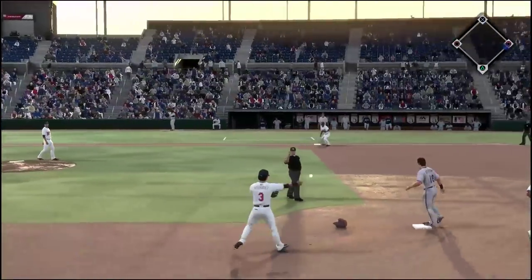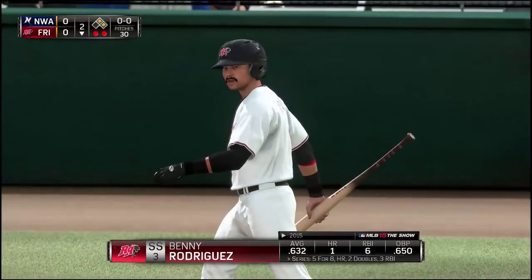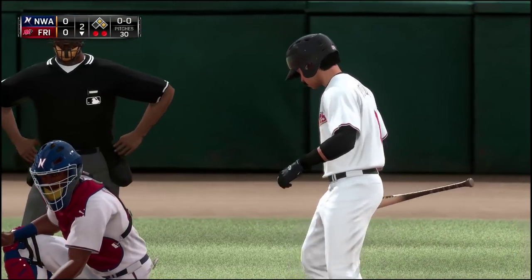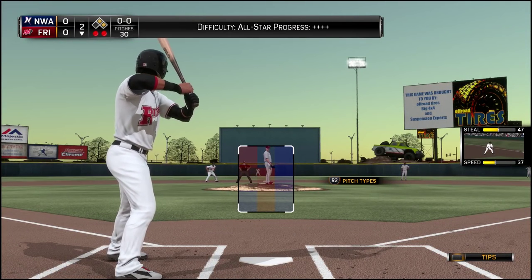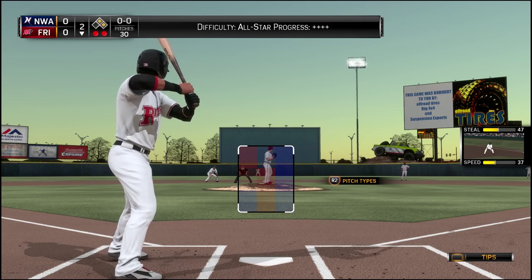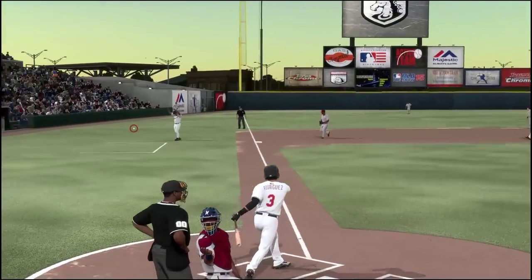I'm gonna step on the bag, and for some reason I throw it over to third instead of over to first. Oh gosh, at least we got the lead runner, but that was just such an embarrassing play in the field. I have no idea — I just totally pressed the wrong button. Sometimes when I'm in the field playing with my character, I accidentally press the wrong button.